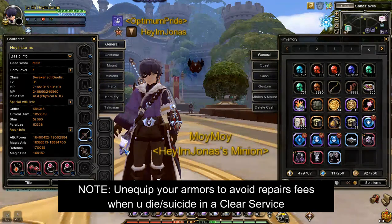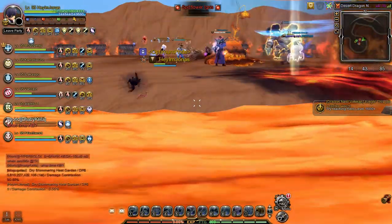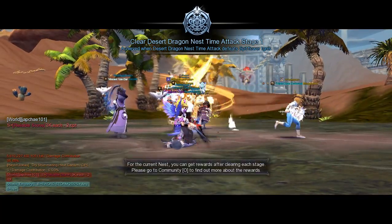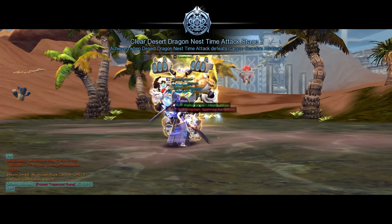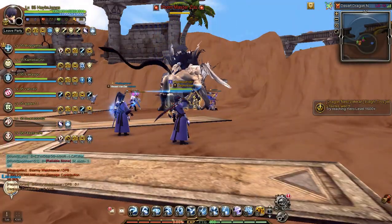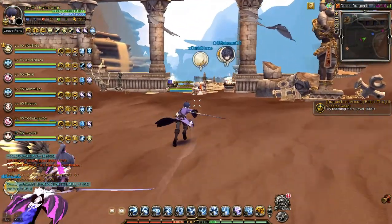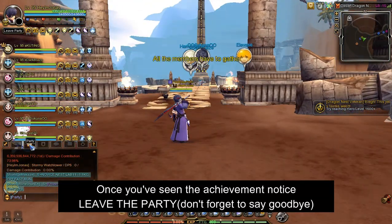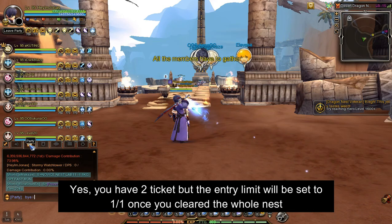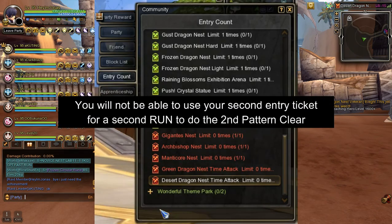As requested, the clear pattern I want is IAZ — first is Ignis, next is Abuba, and last is Zoo. Important note: you will get an achievement notice once you've cleared a certain pattern. After that, leave the party once you've seen the achievement cleared notice, because if you don't leave and clear the whole nest, the entry for the desert dragon nest will be set to limit, meaning you won't be able to use the second ticket for a second run.